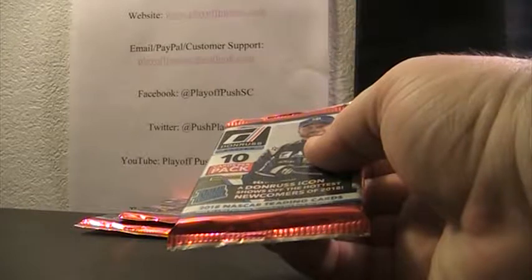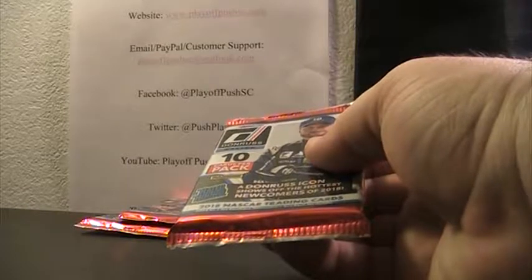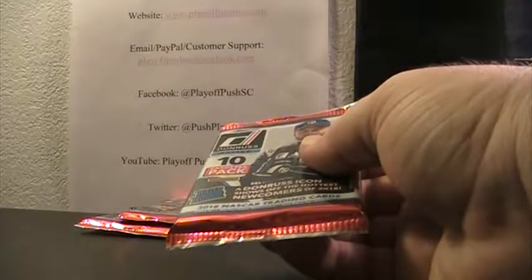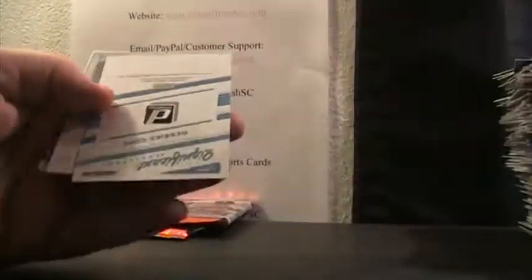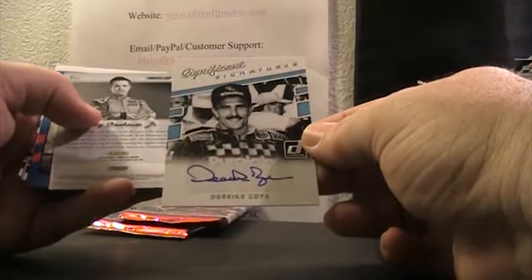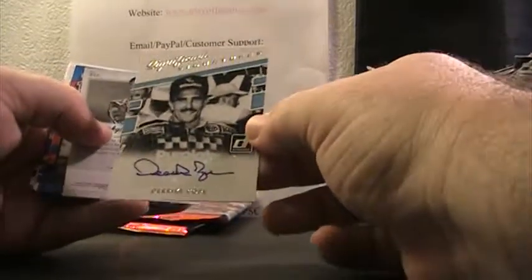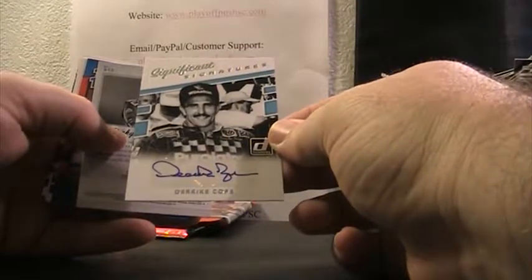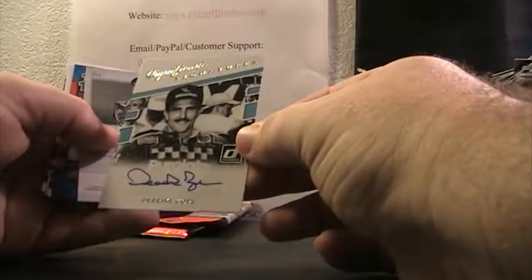Troy Kyle was telling us about you — you got some two pieces of Haley Deegan sheet metal. I could only imagine — her stuff is outrageous in price, she's like the hottest driver in all of racing. I think this is it here — there's our autograph! Significant Signatures — Derrick Cope. If no one bought that spot, we'll double check — if no one did, that'll be a free giveaway.